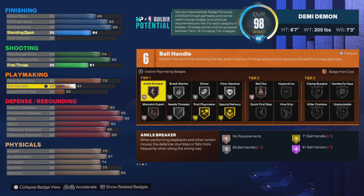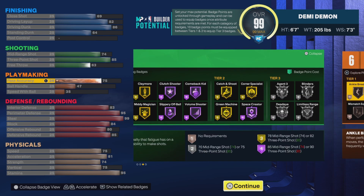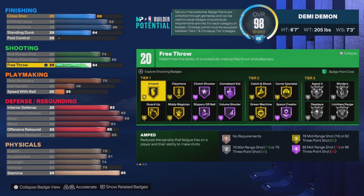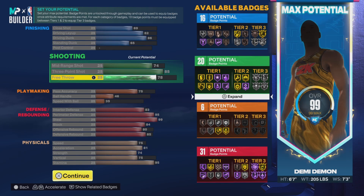We just gotta hit that 99 — put the free throw up and now it's a 78. We still got more, so put the standing dunk up. Boom — this is the build right here. Collapsing the badges: 16, 26, and 31.